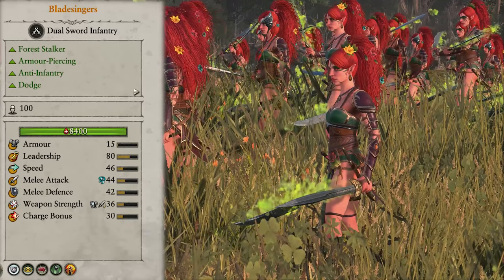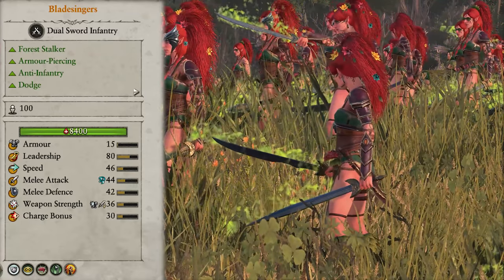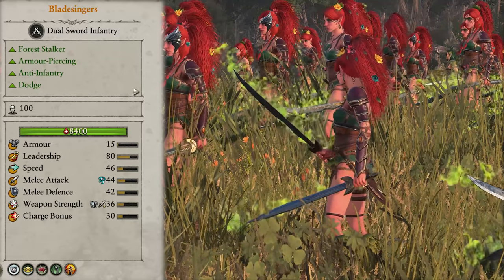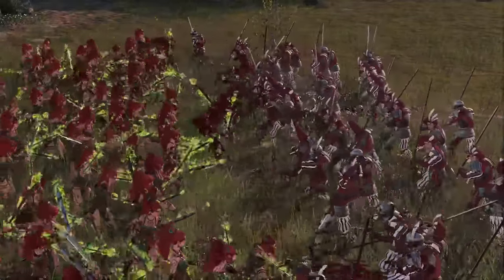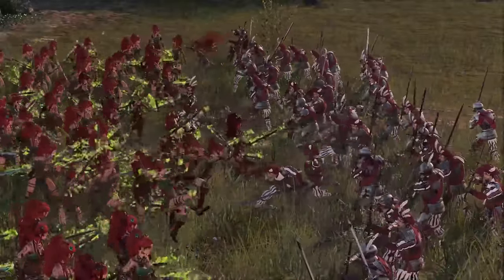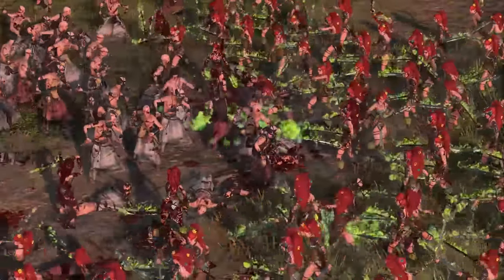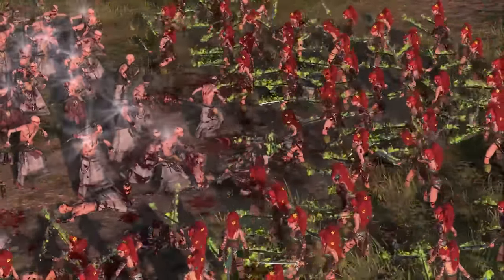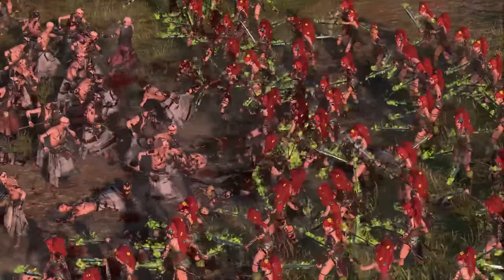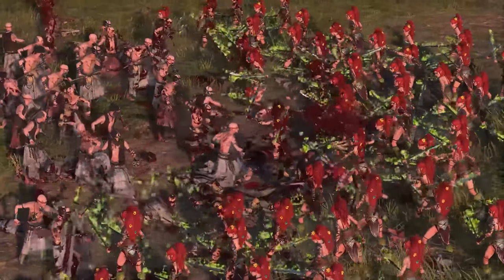Our final melee infantry unit are the Bladesingers — the most elite of the elite Wood Elf frontline units. They combine the armour piercing damage of the Wildwood Rangers and the anti-infantry specialisation of the Wardancers into one unit of infantry shredding perfection. They do fantastic damage versus any kind of infantry due to their massive weapon strength and melee attack. They can adapt to take on armoured and non-armoured targets with their Whirling Death ability. They also have Dodge, so as long as the enemy isn't bringing magical damage, they can last a surprisingly long time. As soon as I can, I'm taking four of these to serve as the middle of my frontline.